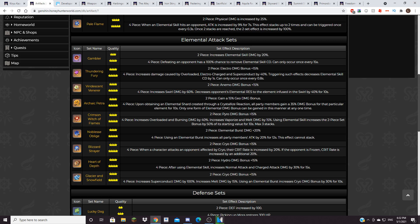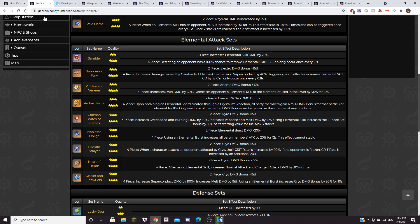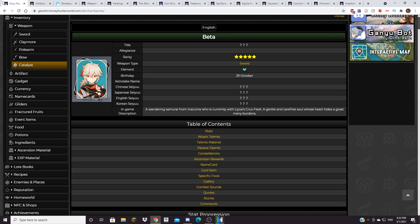So he gets an extra 60% swirl damage bonus, and he also buffs your other characters — because you're probably going to run him alongside other characters anyway to get those reactions in the first place. Those reactions will be even stronger with the decreased opponent's elemental resistance. Decreasing elemental resistance by 40% is basically the same as a 25% damage bonus, which is amazing. The 60% swirl damage increase only applies to the swirl reactions specifically, but it's still a pretty significant amount. Since you want to do many reactions with Kazuha as a DPS, this is great.